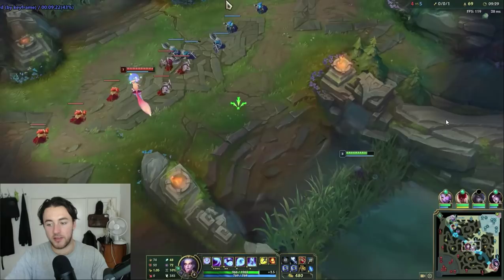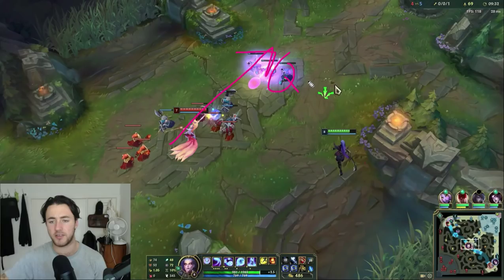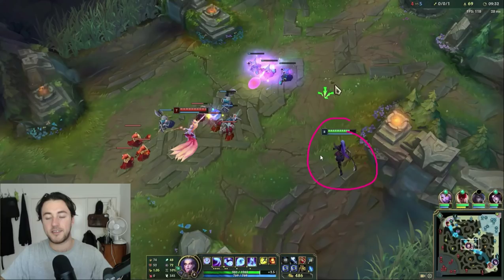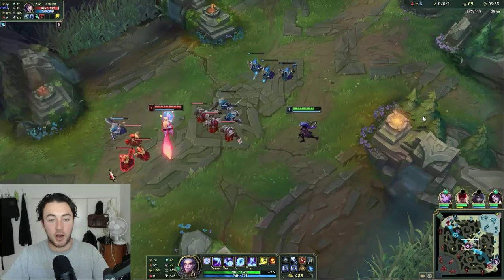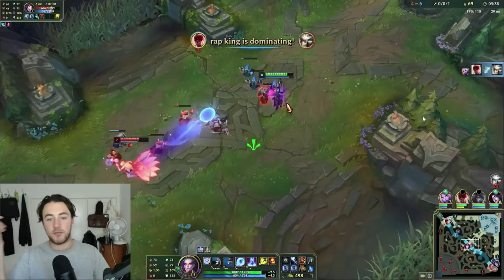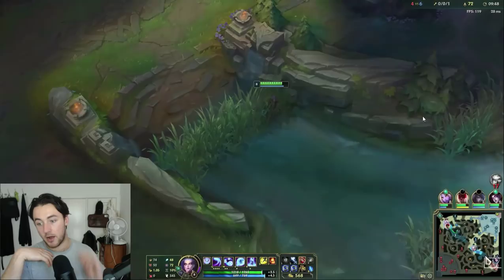Look at these trades. The reason I went for this trade is because I saw Ahri use Q on the wave. This is something I see a lot in my coaching sessions in gold and silver — the enemy will use their abilities on the wave, and then players hesitate to trade. No — if the person walks up aggressively and uses their ability on the wave, you should just trade onto them. I know that if Ahri E's me, there's no follow-up damage because her Q is down and her W does no damage — my shield mitigates that. So I instantly Q and do a full combo onto her. That's a really big thing you can implement in your own games: if the enemy uses abilities on the wave, punish them for it.